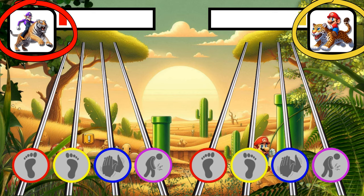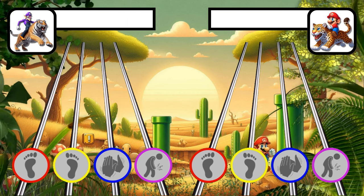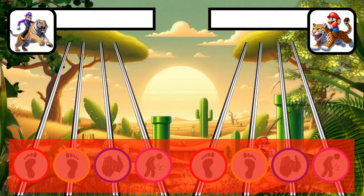To help your favorite Safari animals win and fill up their power meter, follow your animal's buttons down the track. When the button enters the play zone, complete that movement.